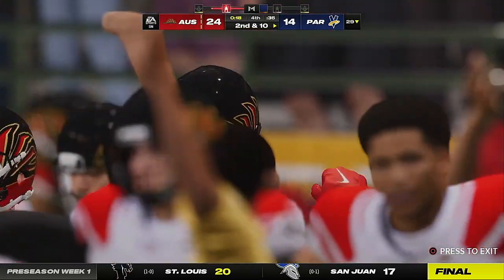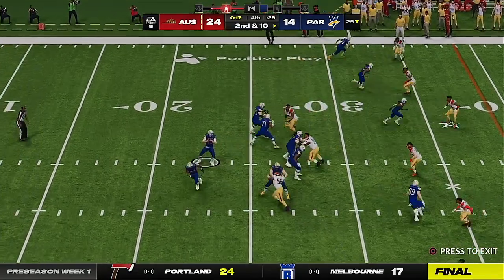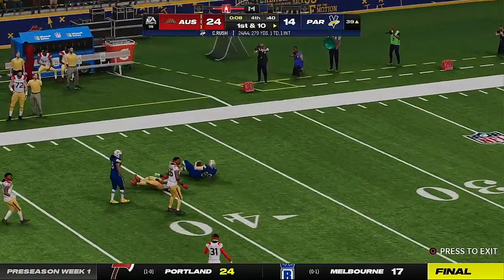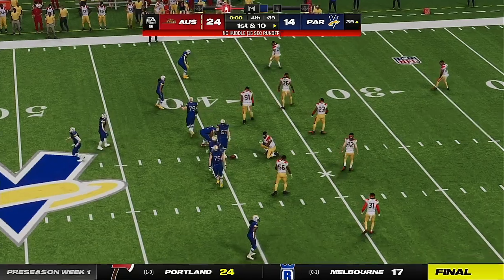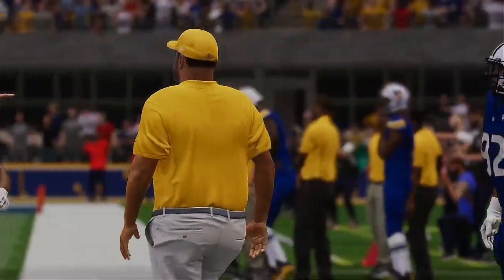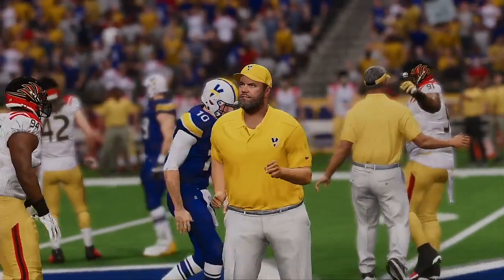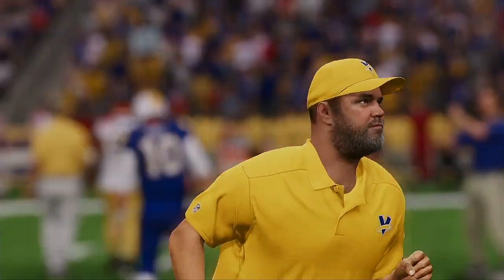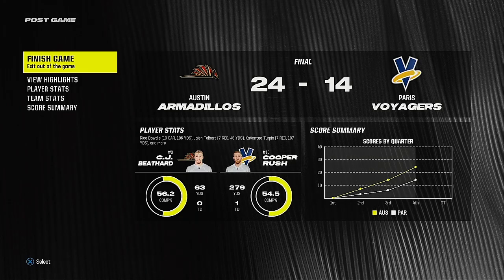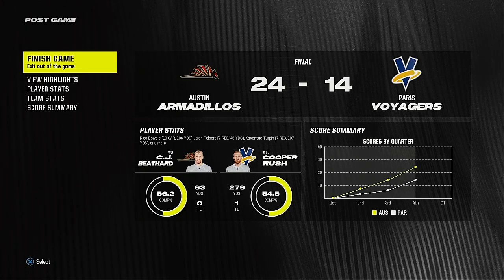A pass on first down is knocked away and incomplete. Second and ten — throwing here, Rush — into the hands of a receiver and a big gain inside the 40 before being dropped. It's great to win at home in the NFL, but when you win on the road it's a little extra special — in most cases you're not expected to go on the road and win in the National Football League. So to get out there, get that done, and head back to your city with one in the victory column — oh, that's a fantastic feeling. That'll do it for us. For Charles Davis and all our crew, I'm Brandon Gauden — you've been watching the NFL on EA Sports. Until next time, au revoir from Paris.